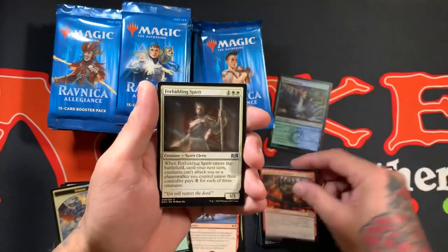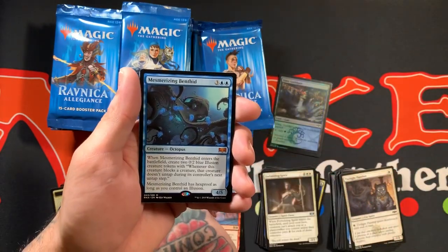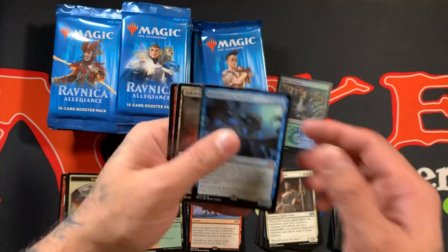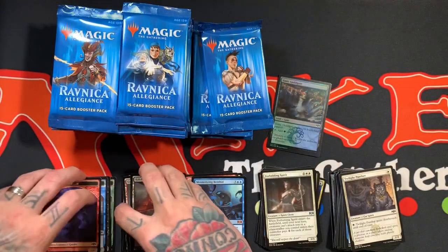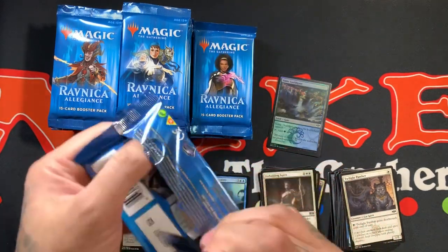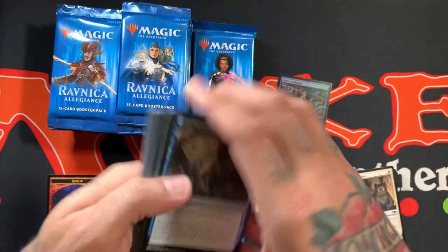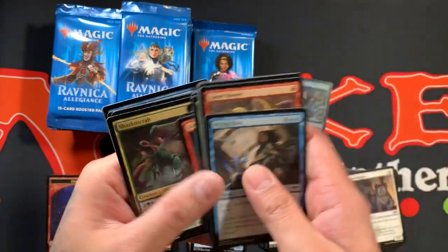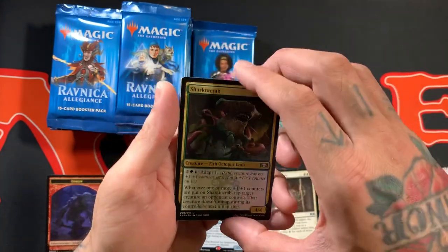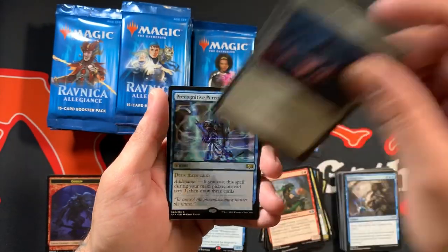Ooh, another Mythic — Mesmerizing Benthid. The cardstock feels really good. It's kind of reminding me of Dominaria a little bit. Dominaria always had a stickiness to them that I didn't like, and these kind of feel the same — like a Sharktoe Trab just grabbed every single card right before they packed it. So they have that slight stickiness.